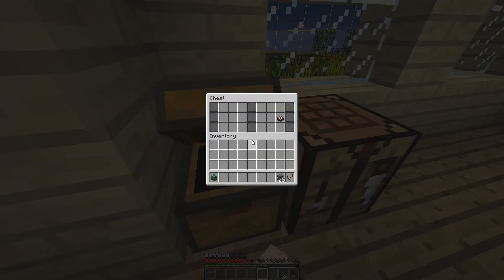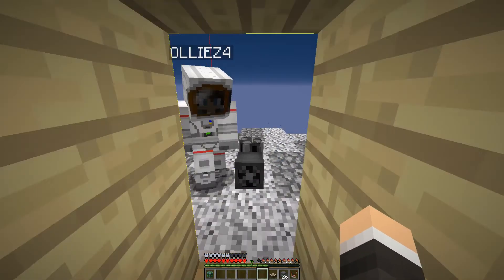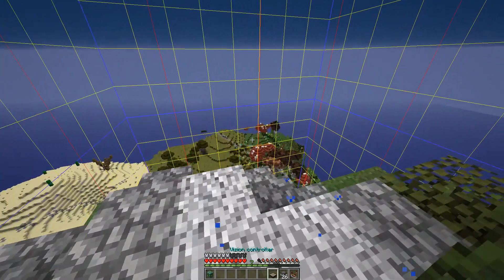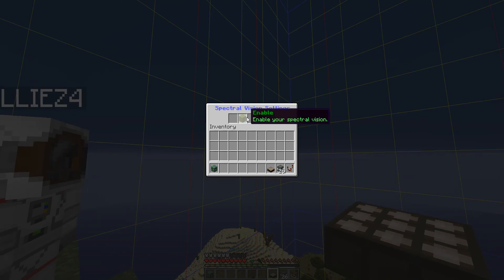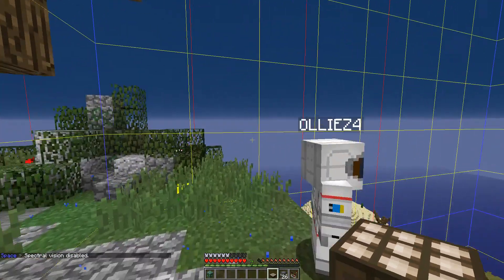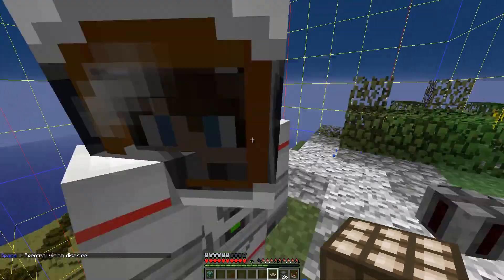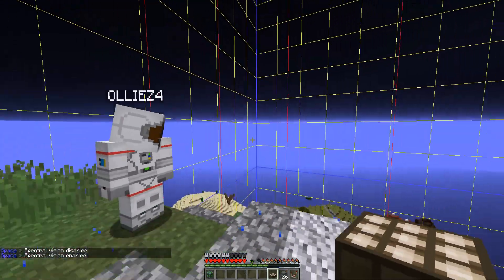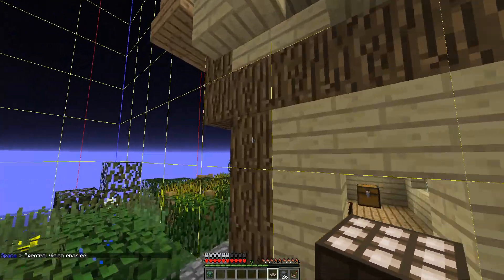Next up, we have the vision controller. If you have spectral vision for your spacesuit helmet, you can actually adjust if you want it on or off — you can enable or disable it. So with it disabled, the night vision is turned off, and if we turn it back on, the night vision turns back on fully.